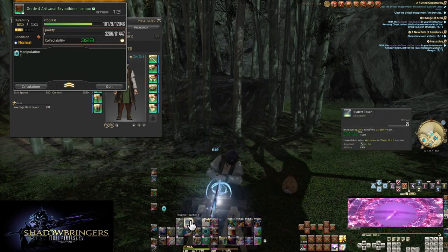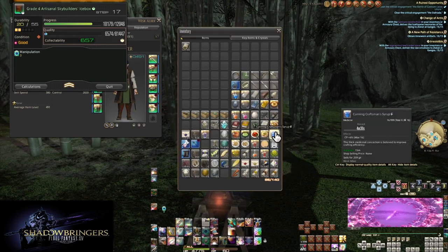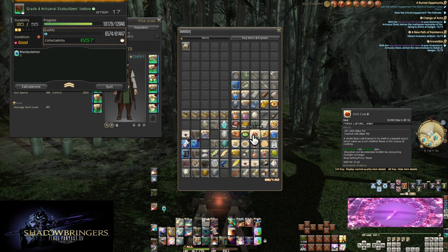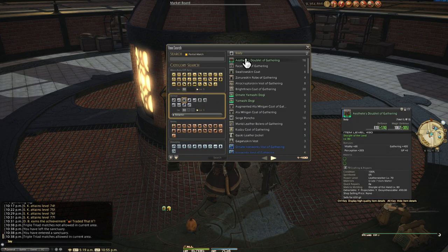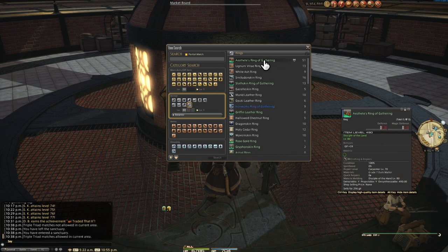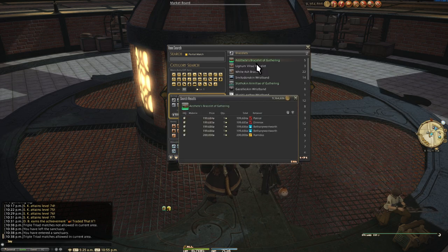Now let's talk about progression at level cap. If you stay on into Endwalker and aren't coming in at the end like with Shadowbringers currently being at the end, you'll be spending the entire expansion upgrading a couple of times. You can currently skip to the pretty expensive Aesthete's gear for zero effort but a hefty gil cost — especially considering this endgame gear is only the best gear if you pentameld it, which means lots of high level materia and a lot more cost beyond the items themselves.